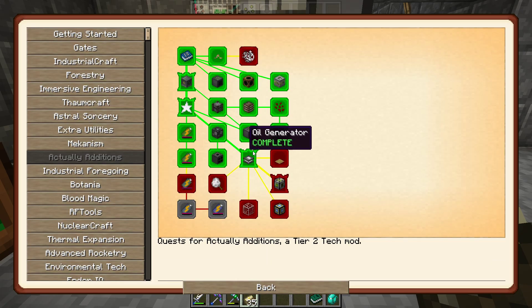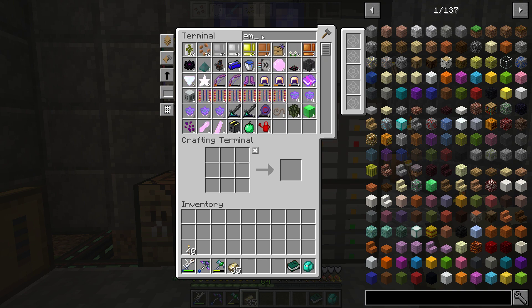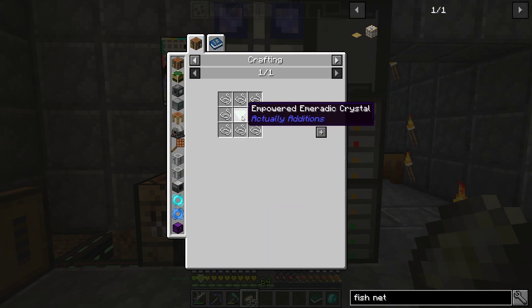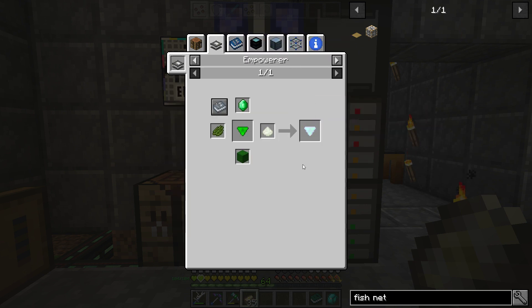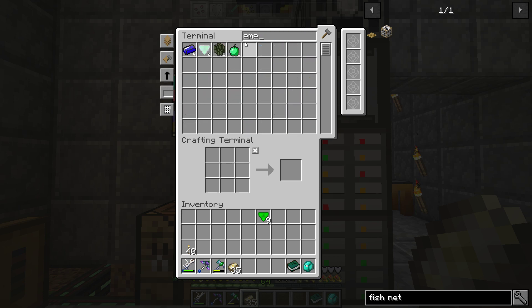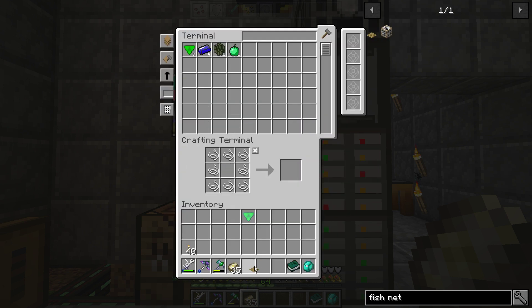We're going to have to start doing it. Wait — I'm an idiot. We can do... I forgot I had this. That is what it needs — it needs to just be an empowered one. Now the empowered part might still require an emerald. Go figure. Wait, we have an empowered one! Okay. We have what we needed for that fishnet!